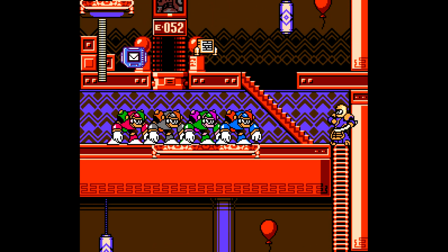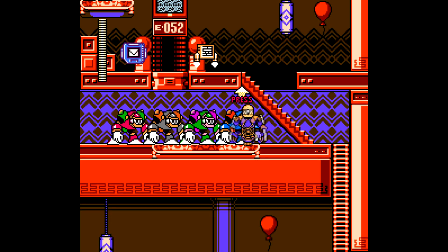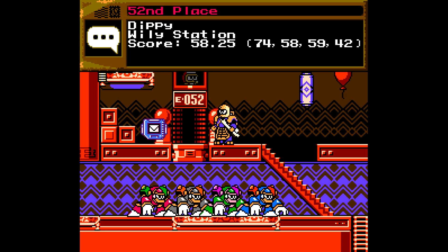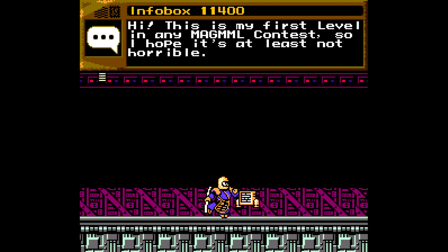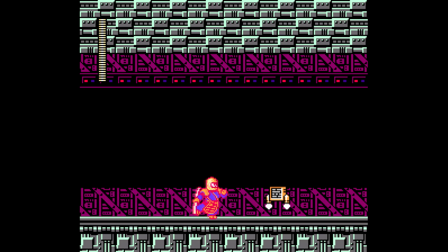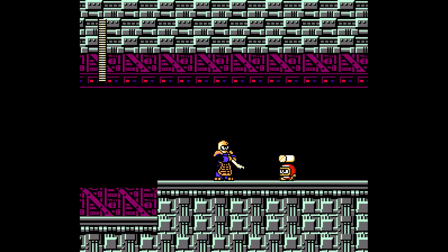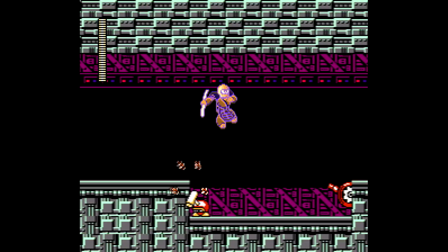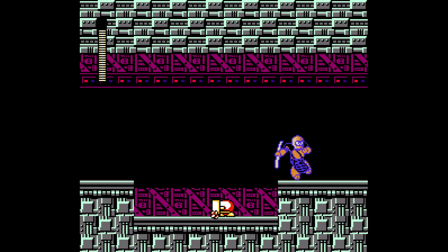On to 52. There's a bunch of dancing monkeys — hello dancing monkeys. Can I dance? I dance with the monkeys. 52nd place. Dippy created Wily Station, score 58.25. Let's see what Dippy has to say about this contest. This is my first level in any Magmal contest, so I hope it's at least not horrible — well, that's promising. Fun music. Four enemy types in the first room with straight lines and a couple of little jumps, with no threat.